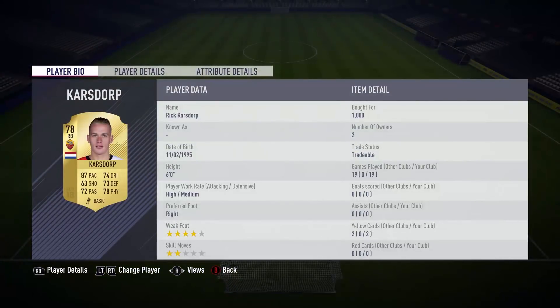I haven't used Buffon yet, but I'm going to stick with Handanovic for now. At right back, we've got Karstorp who's 6 foot, 4-star weak foot, good pace, good passing, good defending, good physical as a whole. An absolutely brilliant card for a right back in my opinion, and I've got no complaints about him — especially the fact that he only cost me 1k. Very happy with him at right back.